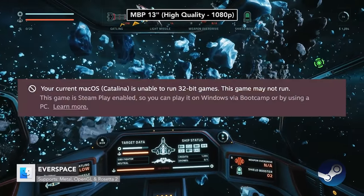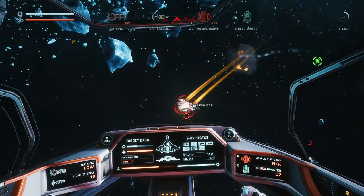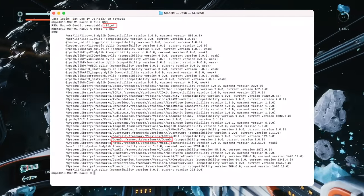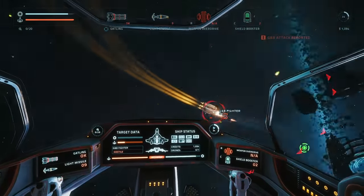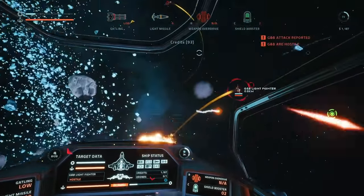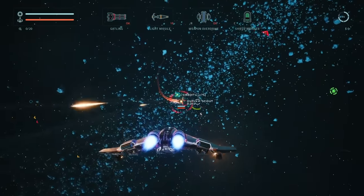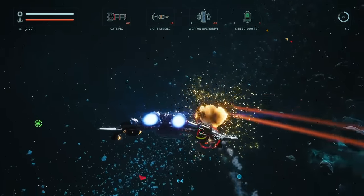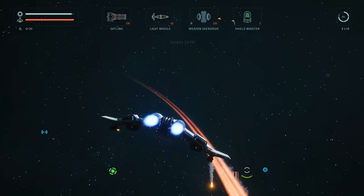On Steam you'll get a warning that the space shooter Everspace is 32-bit and won't launch, but again, this is completely false. The game is 64-bit and uses the Metal API. Weirdly, the Steam FPS counter is not working with the game either, so it's hard to determine the performance. I'm playing at the high-quality preset and to my naked eye it does seem rather smooth, but during some challenging scenarios it clearly drops below 60 FPS. Controller support is not working right now either.